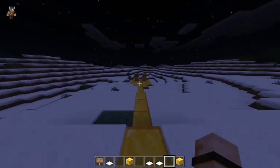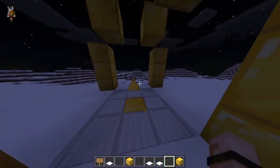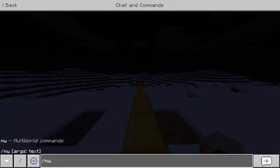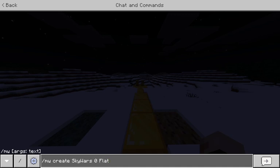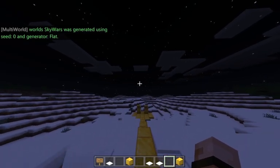The Multi Worlds plugin is basically a world management plugin that allows you to create multiple worlds on one server. It's really easy to use. The first thing you need to do is type slash mw, because all the Multi Worlds commands start with slash mw. Then do slash mw create and give it a name — I'll call this 'sky wars' — then add a seed. I want this to be a super flat world, so I'll use seed zero, then add the generator type 'flat'. Once you hit enter, you can see it is generating the world.